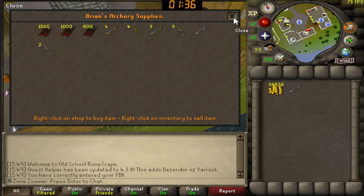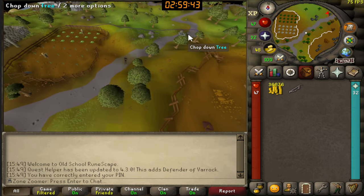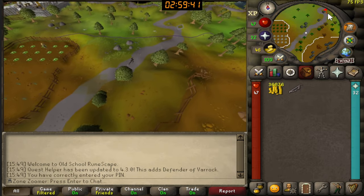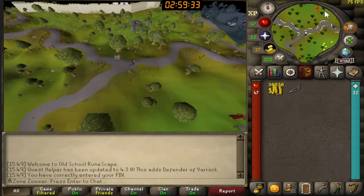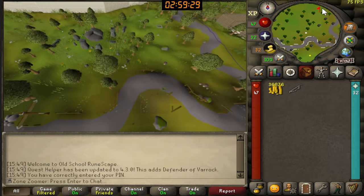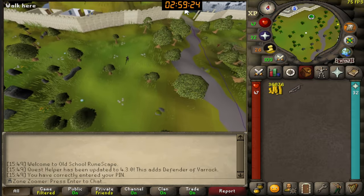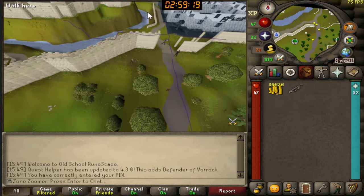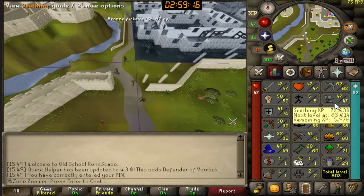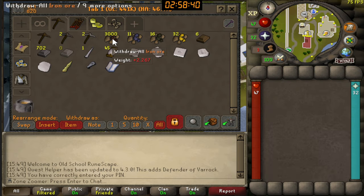Obtained a maple shortbow — completed! Not equipping this bow until the next task, because there's a task to wield it, so we're not wasting that. So far I've just been smelting some iron — it's a bit more AFK than mining, and I have to do some other work. I'm enjoying my slow smelting time. Later I'll make the long journey to the Dwarven Mines sewers to try to get level 50 or 51 Smithing. I have exactly 3,000 iron ores left in my bank.